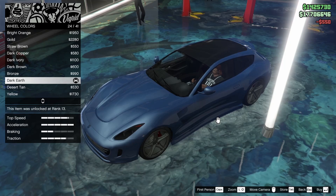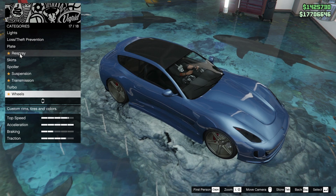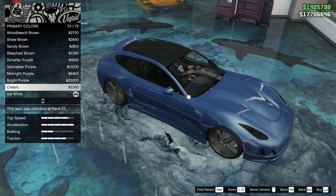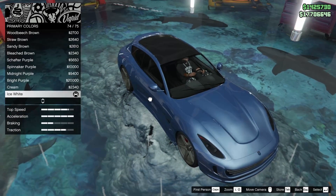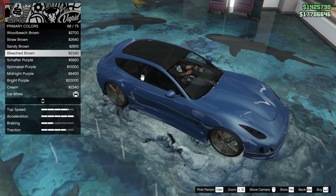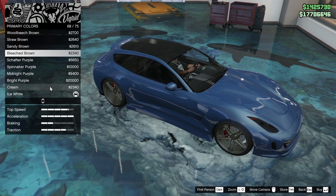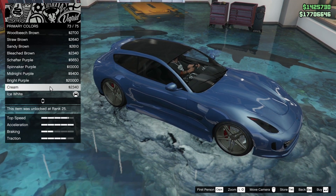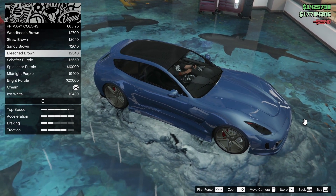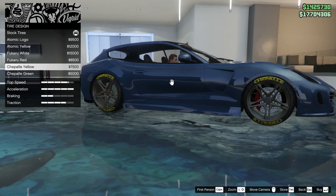Oh my god, this car looks so good! But if that's the case, I'm thinking maybe we go back to the respray and make the pearlescent almost a little browner to match the wheels, because look how crisp this looks — it looks amazing. But I think if we did something like cream or bleached brown it would match the rims and help them synergize a little more. I think the cream is what I'm liking — the bleached brown is a little too dark. Yeah, that's looking better already.